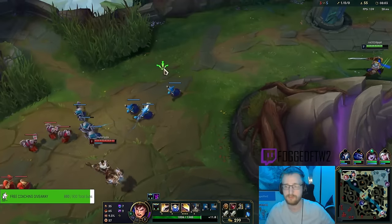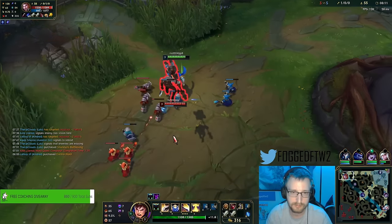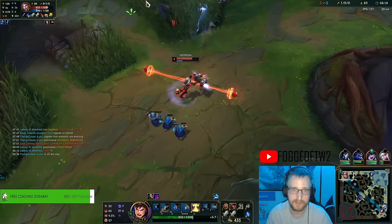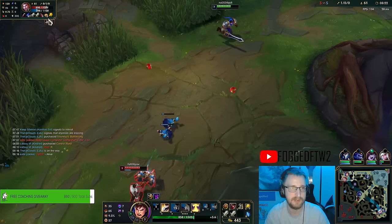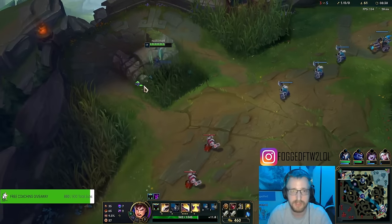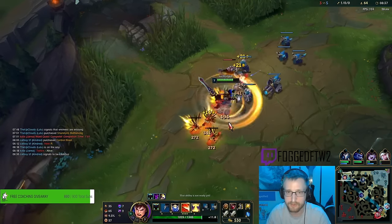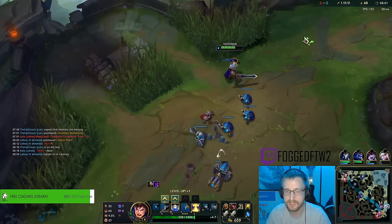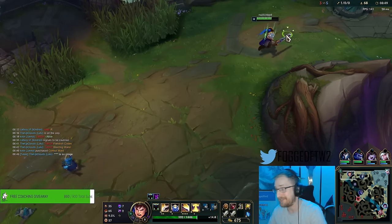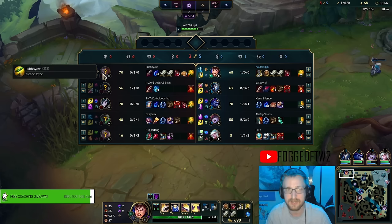Looks like he warded here — I can tell Kindred that next time she comes topside. You see how I got the entire wave shoved and got a little trade with him? Full dodge on his EQ. He's almost doomed. I guess he does have three Biscuits. Let me abuse the bush and get my healing. He's actually going for a recall right now, or helping his jungler do grubs. Usually when your laner just randomly leaves lane, you know they're going for that back.